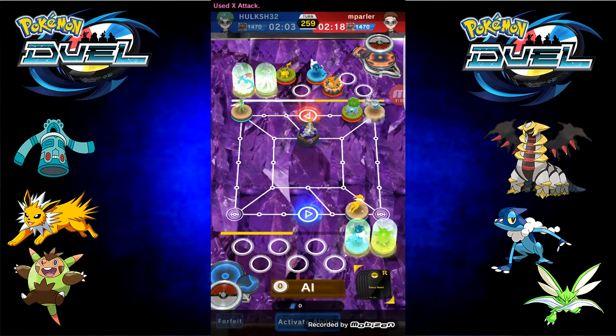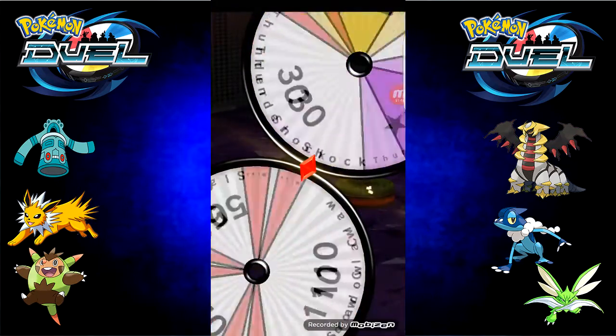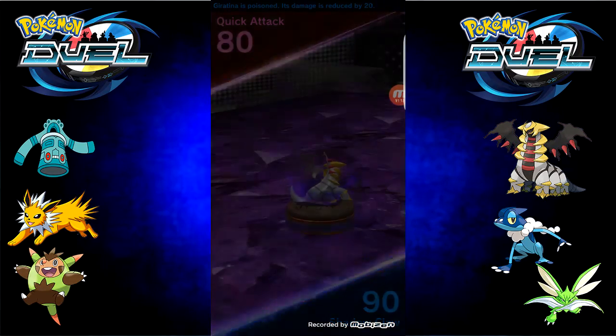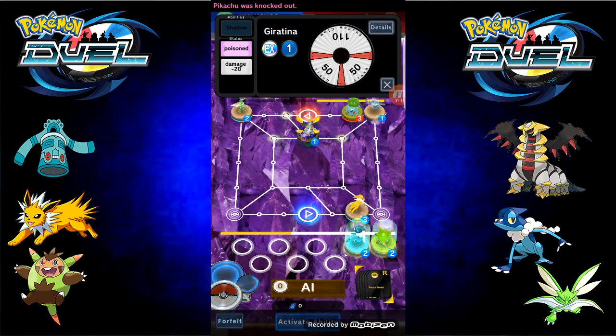This person is going to use an X Attack on a Pikachu, and Pikachu will try to beat the Shadow Claw if it's attack 80. I still knock out that Pikachu. Giratina, guys — Giratina, the ultimate beast.